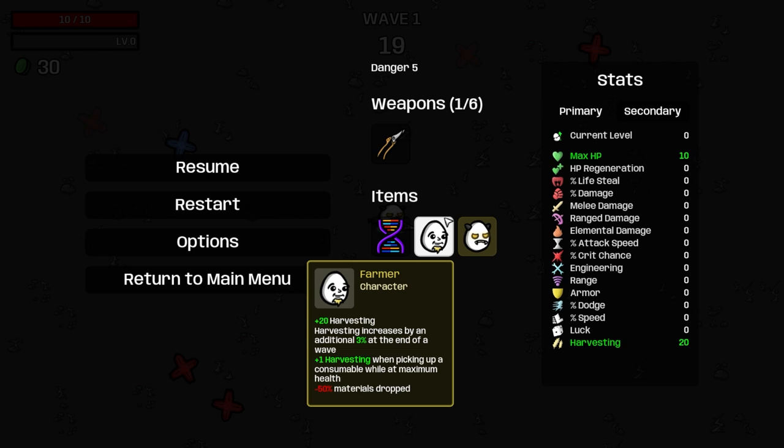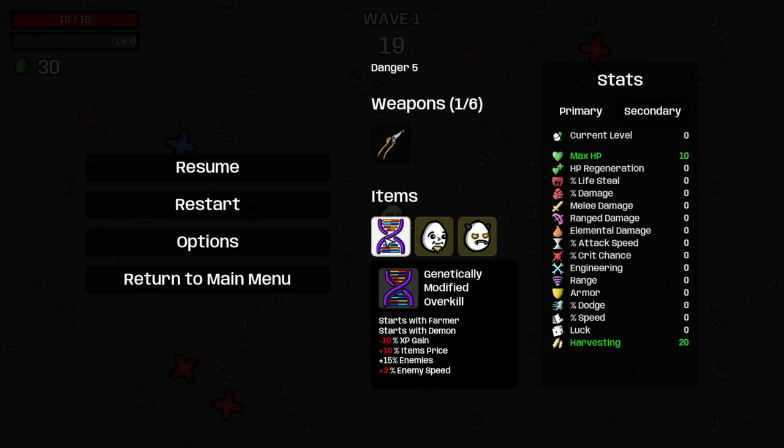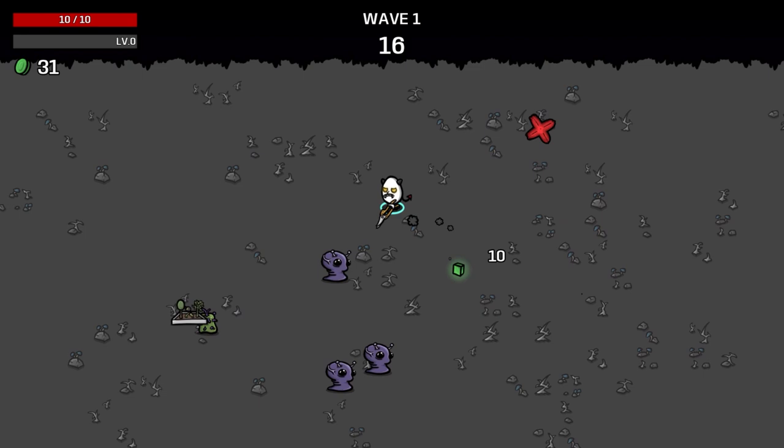Demon converts your materials to max HP at the end of the wave at a 13-to-1 rate. So if you have 100 materials, it'll convert 50% of those — which is 50 — dividing down to 39, the highest it can do. So it's 3 HP if you have 100. And the GMO mod debuff, which we are going to sell when we get to the first shop — we cannot sell it for them — which is fine.